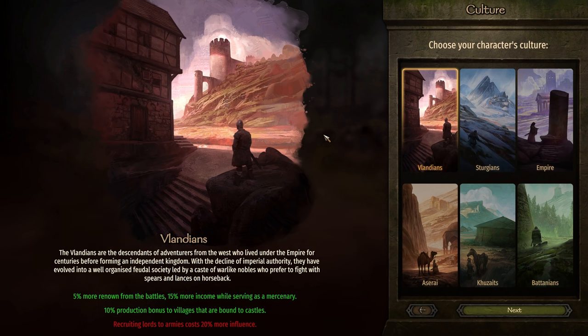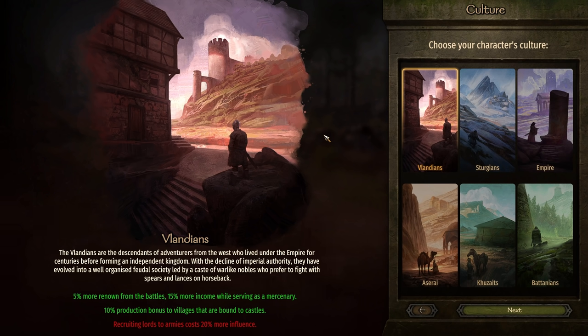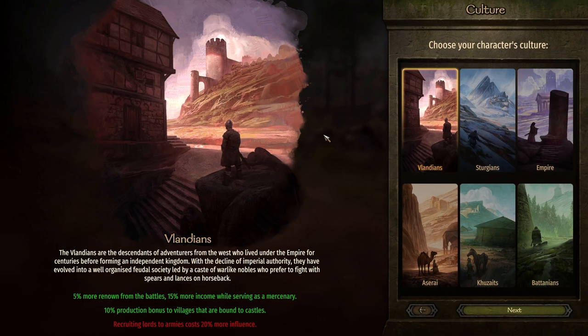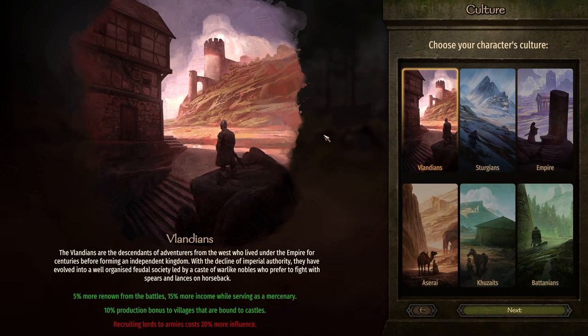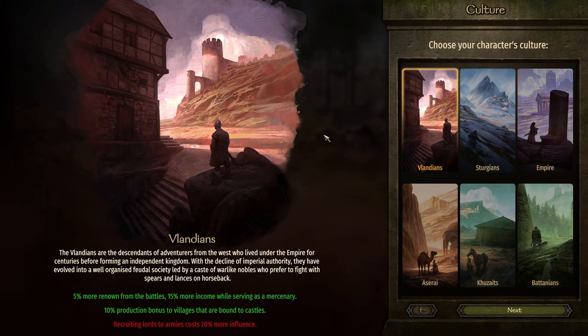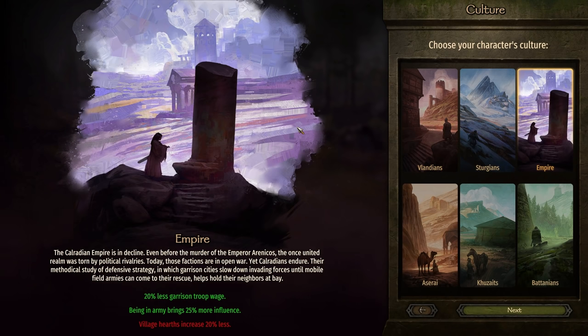When it comes to cultures, choose the culture that you want to either roleplay as or maybe enjoy the aesthetic of the most. When you select a culture in sandbox, you will start in that region. So if you choose Vlandia, you'll start with all the Vlandians. If you like the prototypical Western European knight, then Vlandia is for you. If you like more of the Byzantine Eastern Roman Empire look, then the Empire is for you.